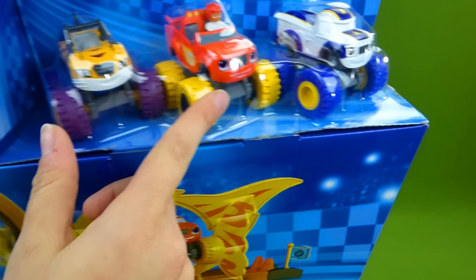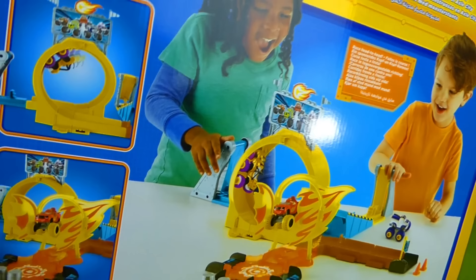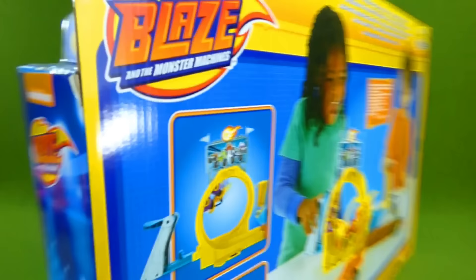And there's AJ! We can look around on the back. Right here you can see both launchers, and you race to see who can get through the middle faster. This is going to be a lot of fun to play with. Right here you can see Stripes going through the hoop, and there's Blaze going through the fire.